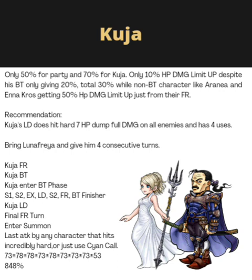For recommendation, I do still think that Kuja hits pretty hard — 7 HP dumps on his LD, full damage on all enemies, and he has four uses of it right now. I would suggest bringing Luna Freya to give him four consecutive turns so you can just hog all nine FR turns with Kuja, and finally pass the last turn to another character and use a really huge attack, something like a Saiyan Call or any other big attack.